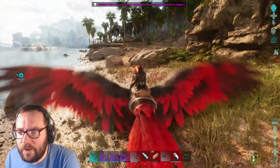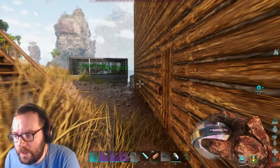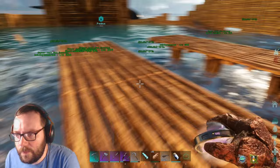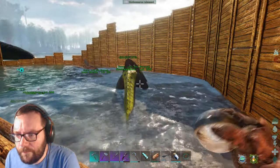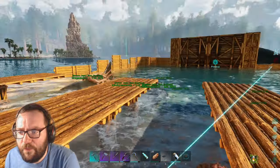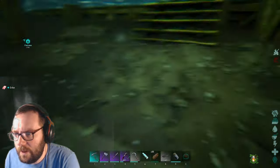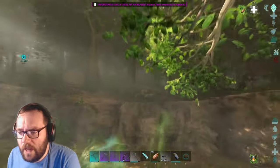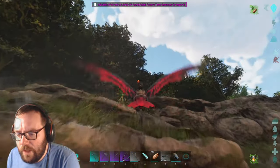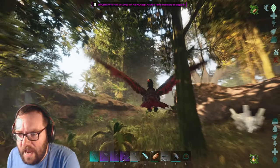It feels weird using a flyer you can't shoot off the back of - I wish you could shoot off the back of it. We're gonna go ahead and take the Nothosaurus. We keep getting server hitches. We're already out of food. Do you have any food inside of you? Yeah, you do. Let's go ahead and go into the volcano, see if we can find this cave. It really does feel weird being on a slower flyer, but it had to be done.